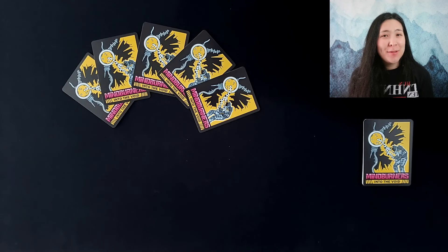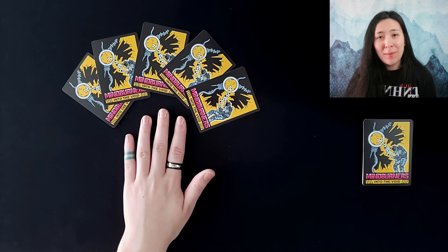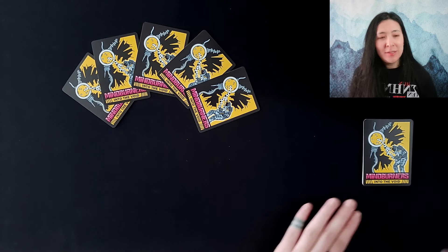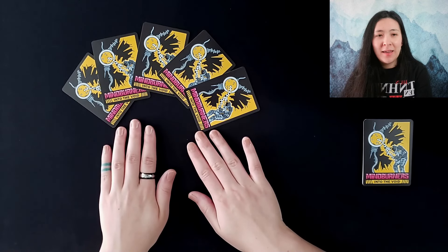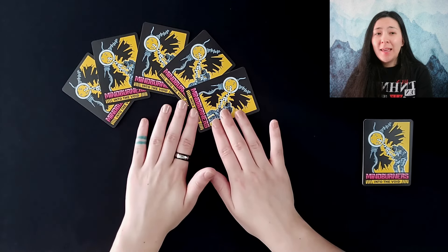Here's a game of Mind Burners: Into the Void set up and ready to play. In this game you're going to be playing as an experimental clone test subject who has been tasked with dueling in order to win their freedom. In order to do so you're going to be collecting five equipment cards that will help you along the way. For setup, you're going to shuffle up the deck and draw a starting hand of five cards.